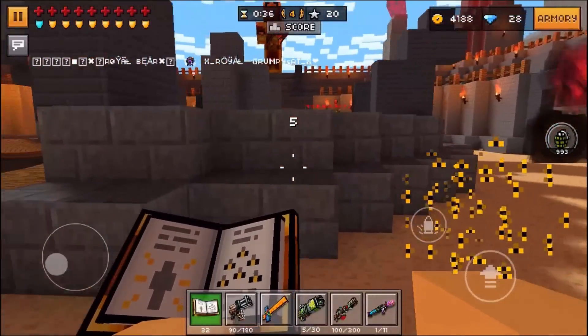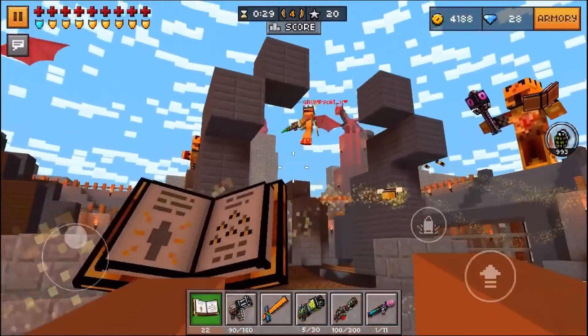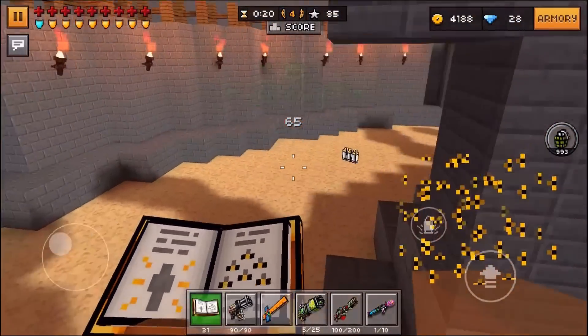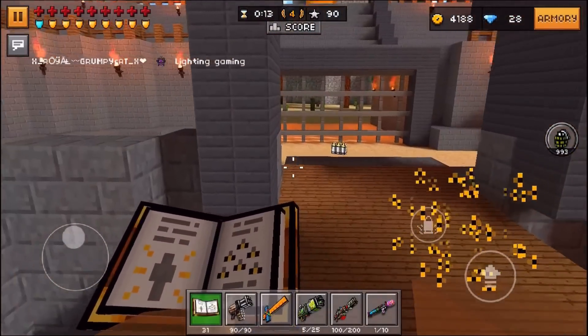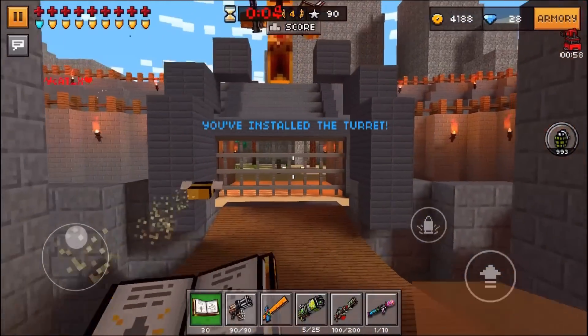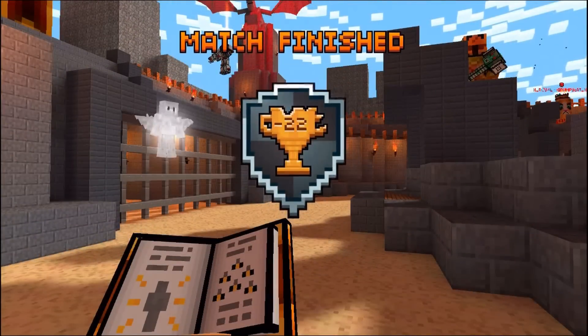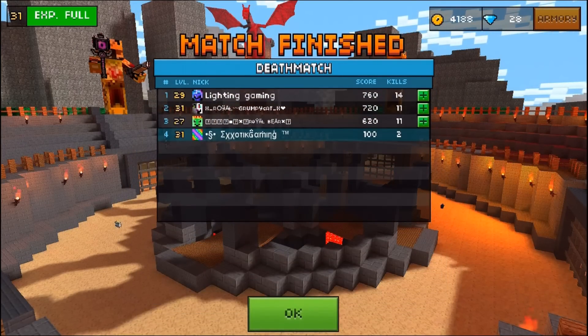If the bees see the enemy player, that player is in bad luck because these bees are going to attack them. They aren't the most powerful bees in the world — they do take quite a few shots before you kill an enemy player. And if the enemy player has a very powerful weapon like the anti-hero rifle, they're probably not going to be able to withstand it. But if you can manage to get a majority of your shots to hit, you will get some pretty good gameplay.